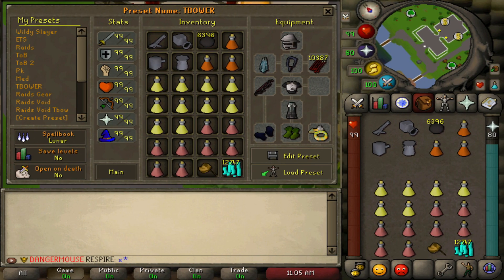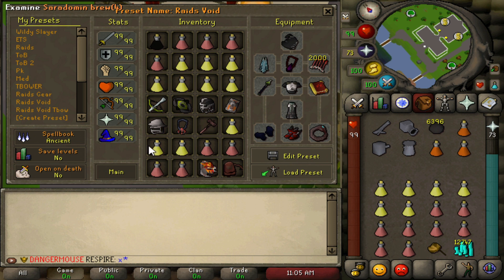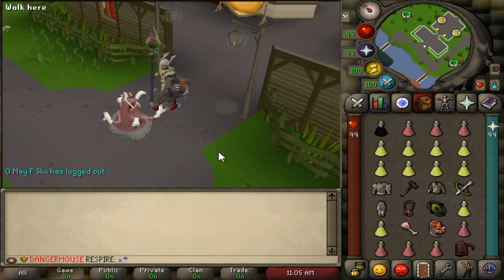To start your raids, we're going to go through gear setups: raids gear without void, raids gear with void once you're further into the game with more achievements, and then the raid setup I use with my max gear. You don't have to have all of this — you can adjust down based on what you can afford.